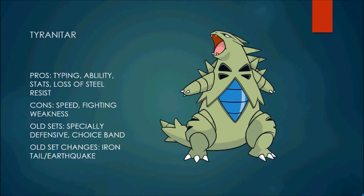Next Pokemon on the most-used list is Tyranitar. Tyranitar has decent typing, its ability is amazing — Sandstream — which makes it basically a Special Defensive beast. Its stats overall are amazing; the only weak stat it has is Speed, around 61. Its loss is that it no longer resists Dark, so you can just Crunch away without much worry. And Tyranitar really got a boost with Steel types losing their resistance to Dark.